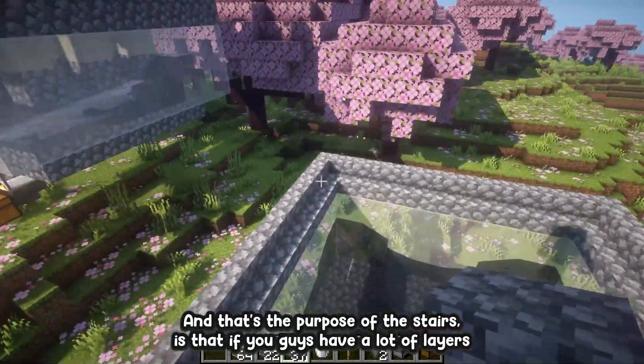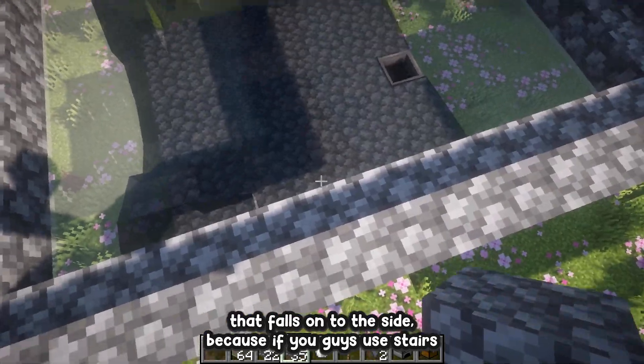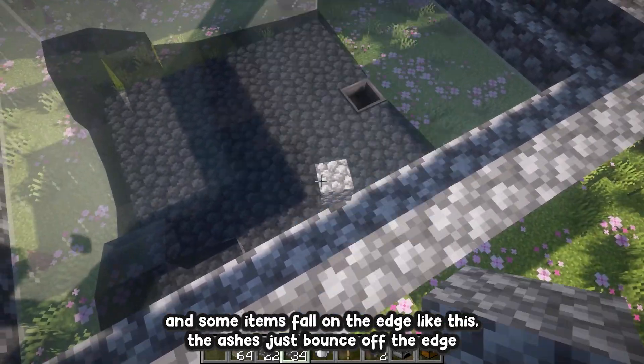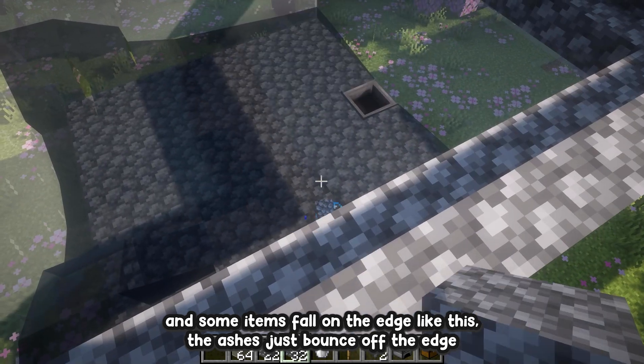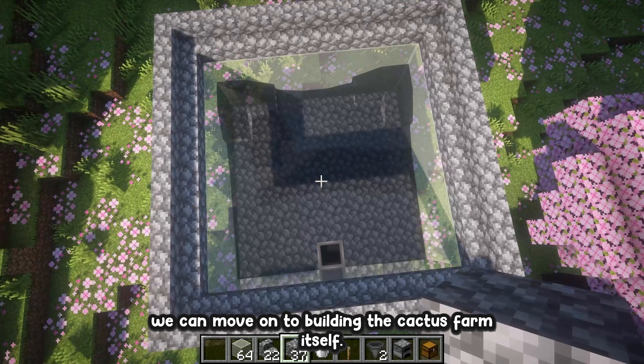The purpose of the stairs is that if you have a lot of layers, they help prevent the amount of cactus that falls onto the side. If you use stairs and some items fall onto the edge, they actually just bounce off and go into our water stream. Once you guys are done building the basin, we can move on to building the cactus farm itself.